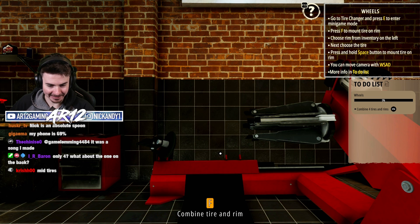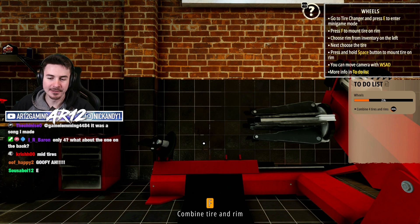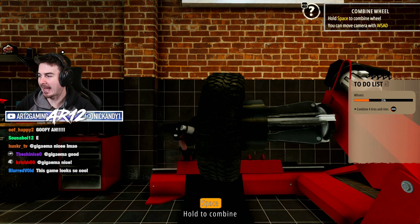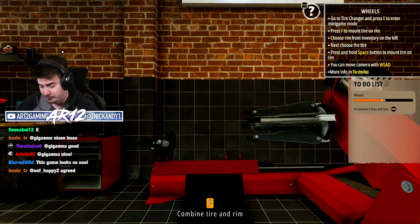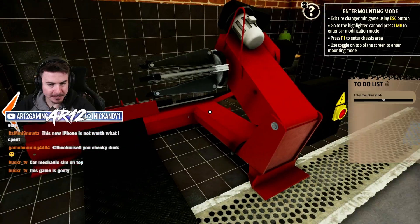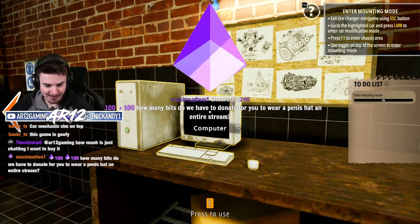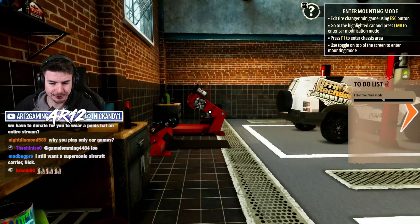Combine the tire and the rim. That looks cool. This is actually way, way more in depth than Car Mechanic Simulator. Based off first impressions, I really like this already. Wait — I need five tires because I'm going to need a tire for back here. I need a fifth tire. My bad. Clearly, I do not live that Jeep life enough.